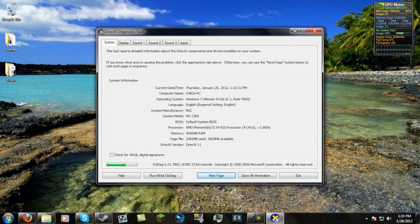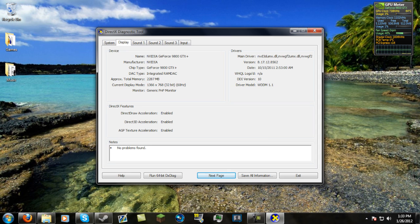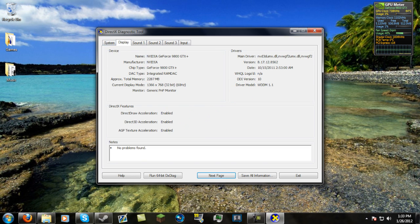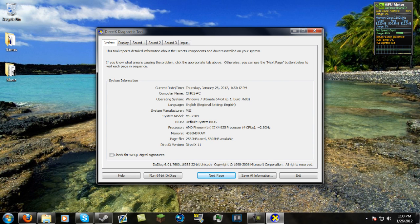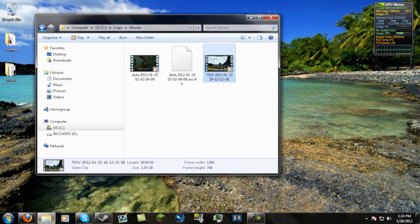I've got an AMD Phenom Quad Core 925 — Quad Core, 2.8 GHz. I've got 4 gigs of RAM and my video card is a NVIDIA GeForce 9800 GTX Plus. It's a fairly old graphics card but it works out really nicely. This is my setup, and this is basically telling you guys that you don't need a super fast computer to be able to run Skyrim pretty much maxed out.